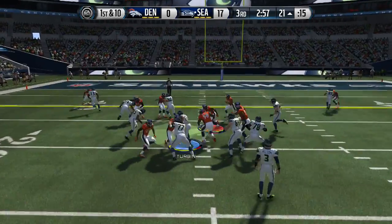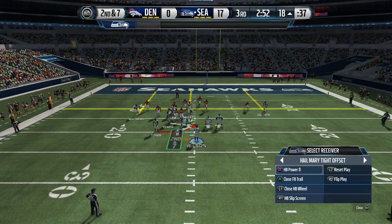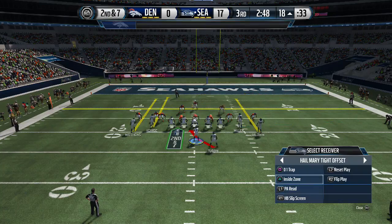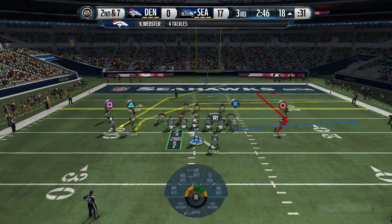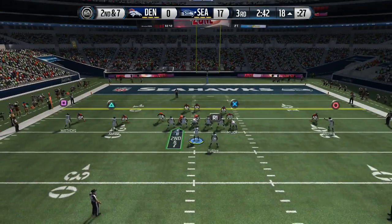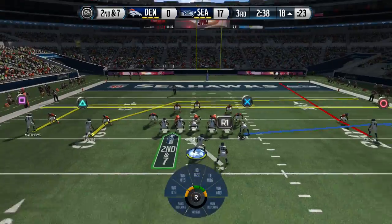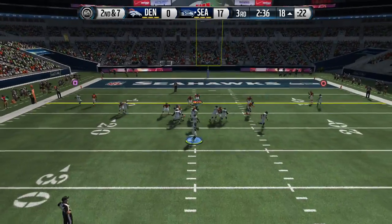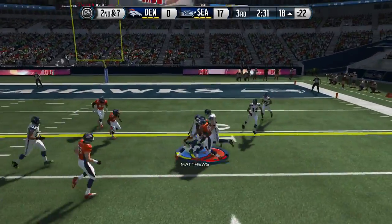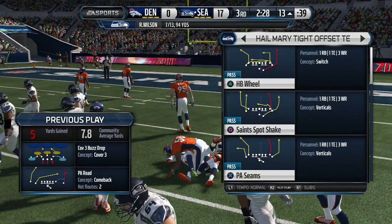We're gonna run it up the gut here. My opponent is getting frustrated that he can't stop me at all. Right here we use the play action end around concept — remember the in route on the left. All I have to do is hike the ball, that in route is wide open. Look at that — in route coming across the field, we got it, and we lock it up.